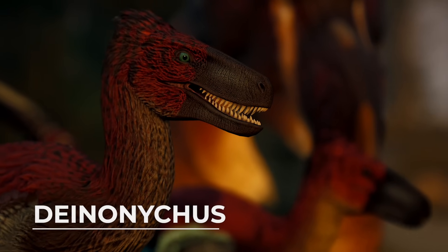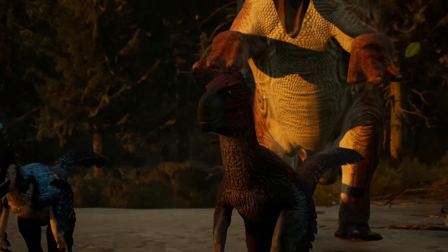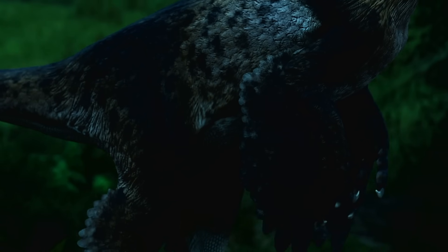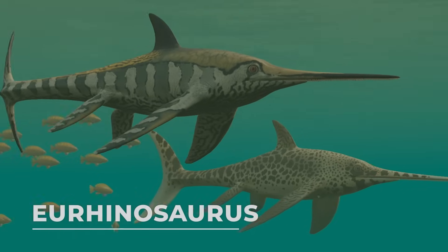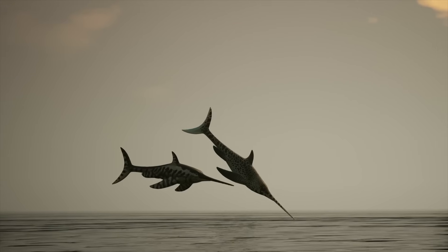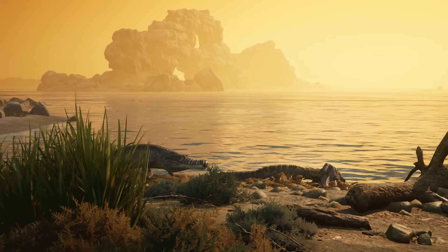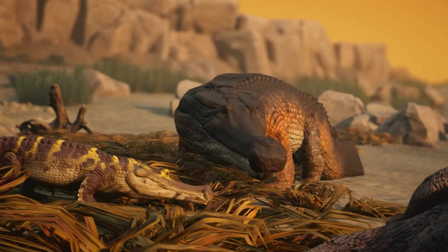Deinonychus, the smallest land carnivore in the game, that works great as a pack hunter. Latinavenatrix, a small feathered raptor that gains huge stat boosts during nighttime. Deinonychus, a fast ichthyosaur that can slice enemies with its sharp nose covered in teeth. Sarcosuchus, an enormous prehistoric crocodile that can grab prey and drag them underwater and cause them to drown.